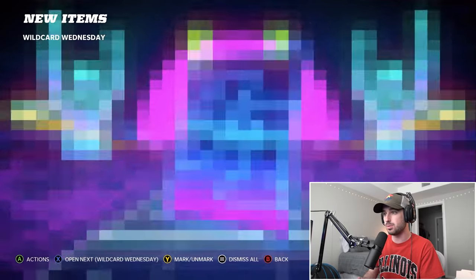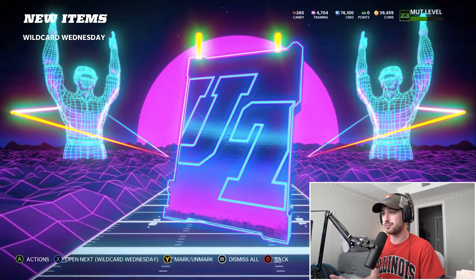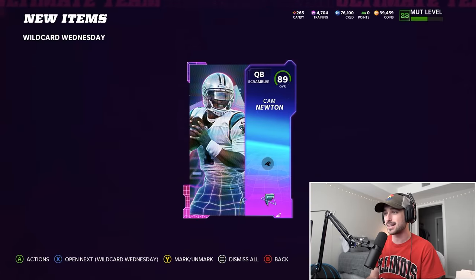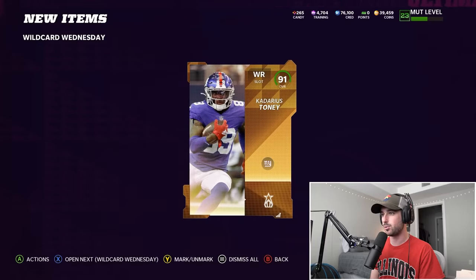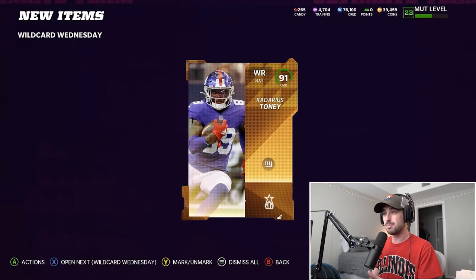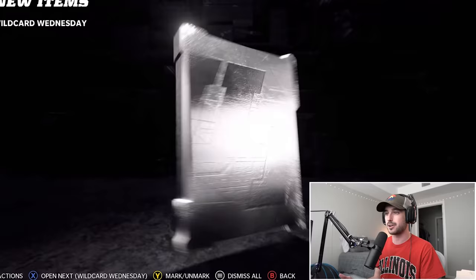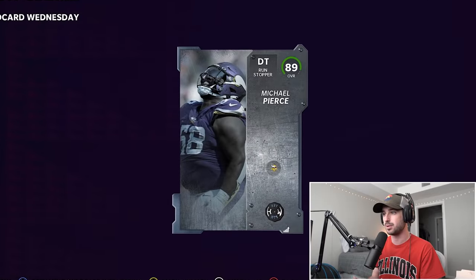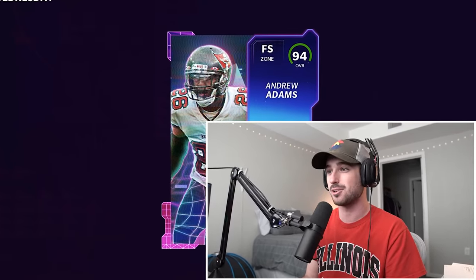We're building a team with all the players we get, so we pretty much need everything. We got a halfback, we got a right end — the options are limitless. We get another flashback card: 89 Cam Newton — we have a quarterback. My goal is to build at least a 93 overall team. We get a rising star wide receiver Cadarius Tony, and just like that a 94 Andrew Adams — a 94 free safety for our team.